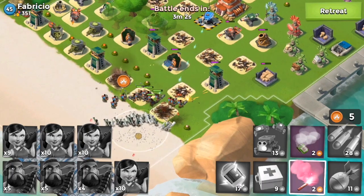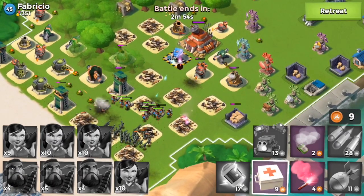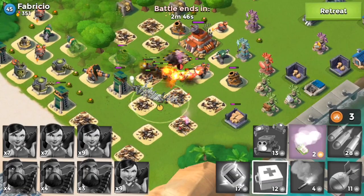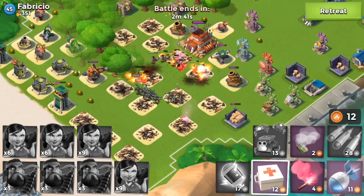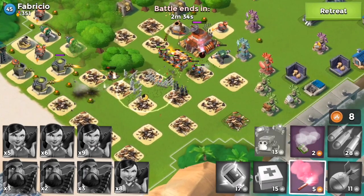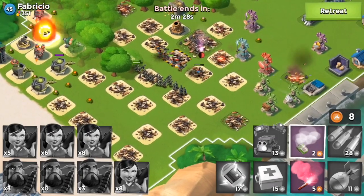The shock blaster is sitting there nice and pretty, but I'm going to throw some critters to distract it. I'll redirect my troops and get the shock blaster down in absolutely no time. Even though I'm going to suffer some damage from the machine gun spraying on the left-hand side and the flamethrower spraying fire on my troops, I'm still confident I can take it down. The HQ's health is dropping and I am bringing the victory home.